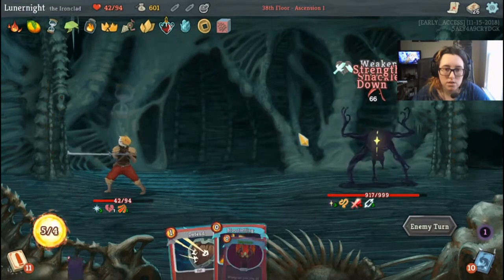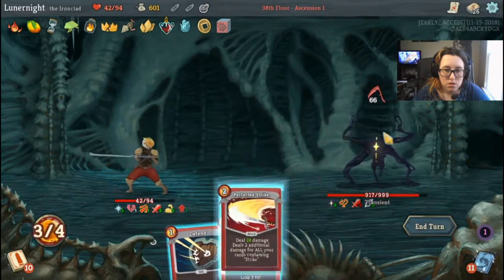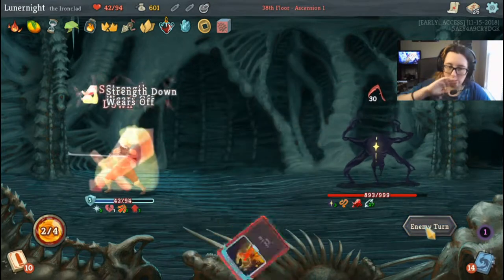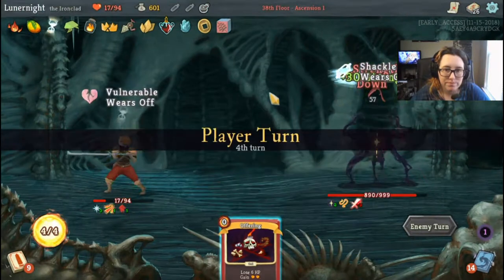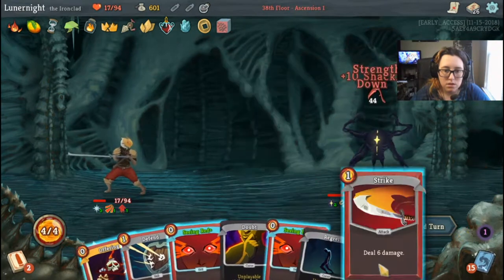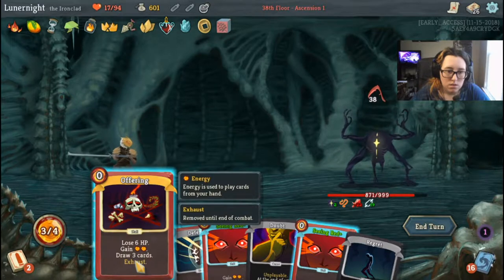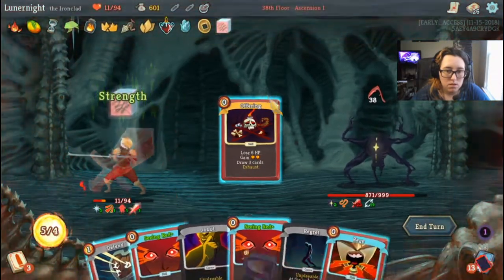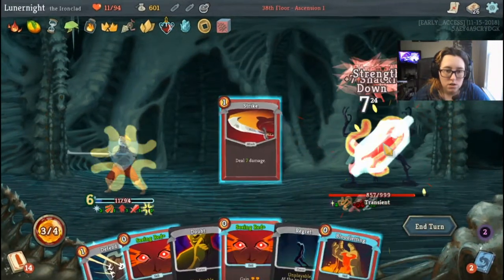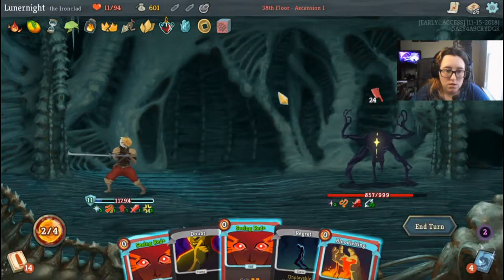I'll get a different draw this time. Flex, Rupture, Strike, block. Ow. Pommel Strike, regular Strike. Strike, Rage, Strike, Strike. And — 22.